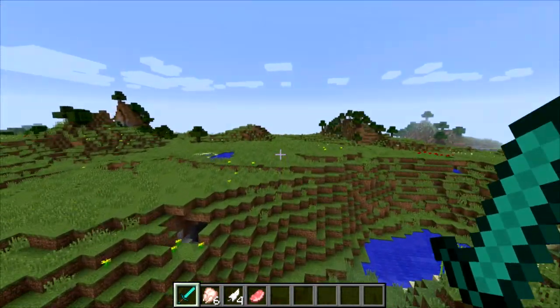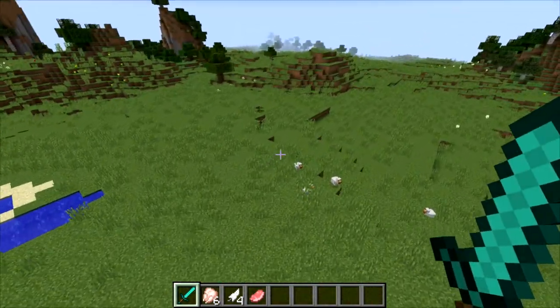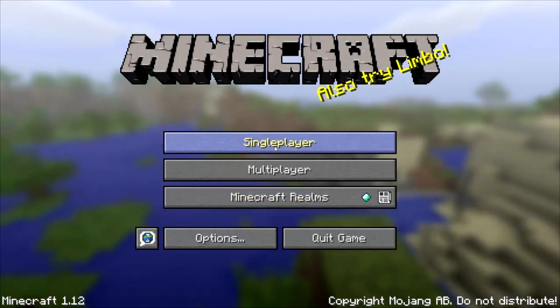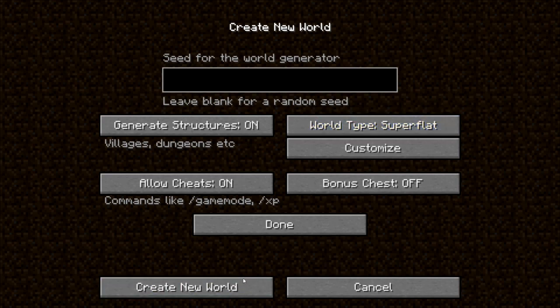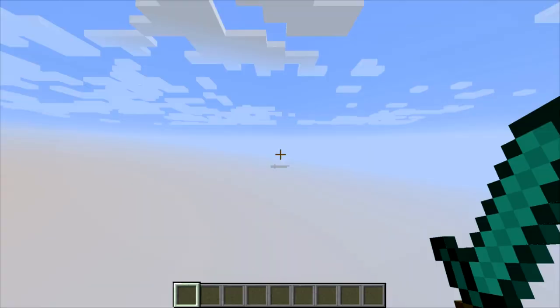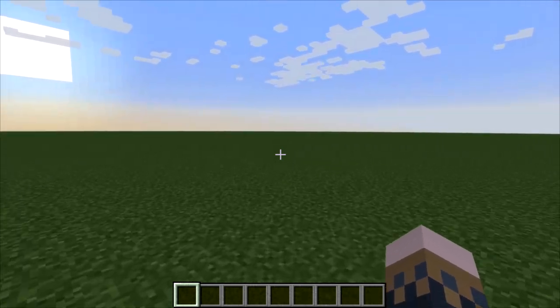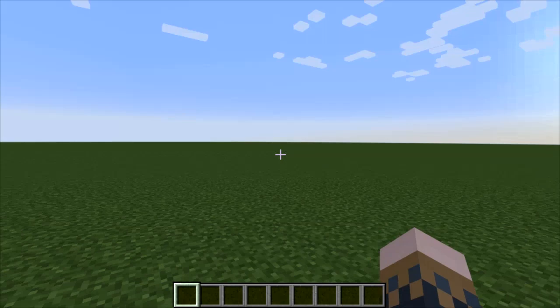First of all, let me look for a suitable location to make our password door. Actually, I want to go into a completely new world and make it super flat, because I don't want to be interrupted. There are a lot of details I want to focus on and I don't want to spend the entire video clearing area and stuff.